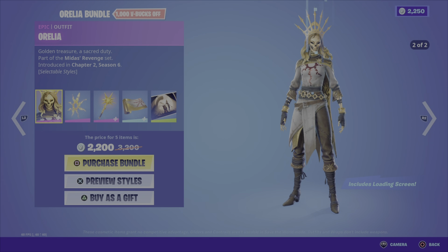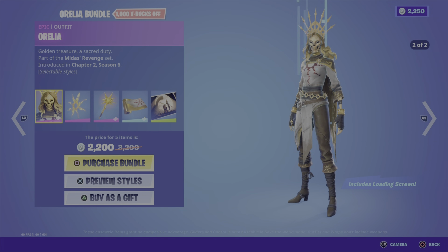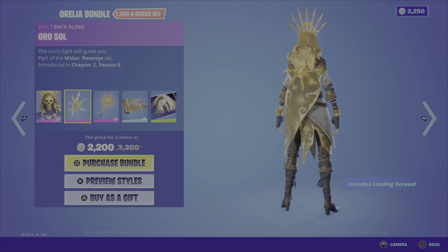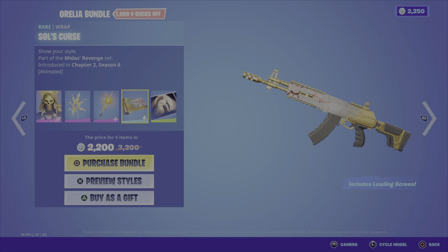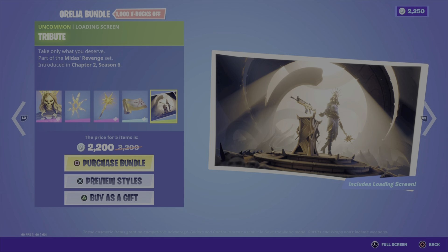There are five items in the Aurelia Bundle and it will run you 2200 V-Bucks. First off we have the Aurelia outfit — pretty funky looking, pretty hardcore if you're liking the skulls. There are two styles. Next up we have the Orasol back bling, then we have the Tributes Flail harvesting tool, then we've got the Sol's Curse wrap, and last but not least the Tribute loading screen.